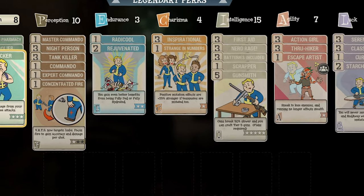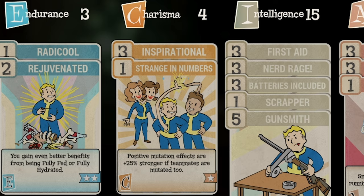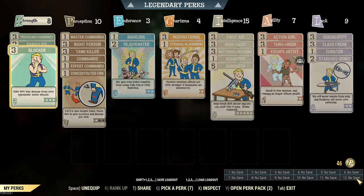There are 4 points in Charisma. Rank 3 Inspirational will grant 15% bonus XP while on a team. With the addition of public teams, it's now easier to get in a group. Look out for a casual public team so you may get up to an extra 4 intelligence. Try to find a group with a mutated teammate so Strange in Numbers will also be activated, amplifying mutations for more damage, mobility, survivability, and progression.